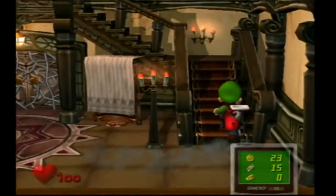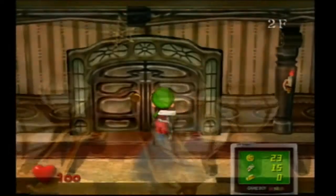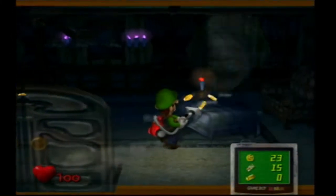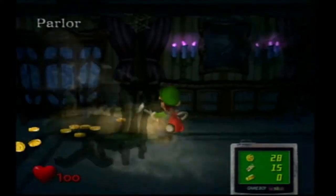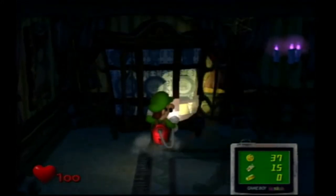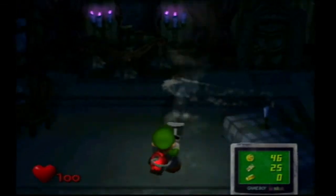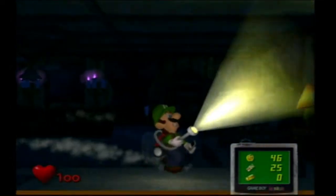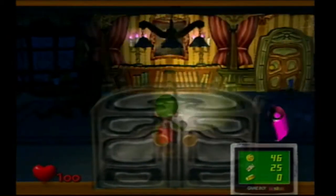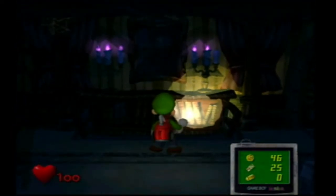Here are some of the collectibles you get in this game. Coins - if you see on the bottom right where your Game Boy Horror is, you have coins, dollar bills, and gold bars. On the bottom left you've got your heart - we're at 100. Whoa - poison mushroom! Poison mushrooms make you lose 10 coins and you shrink, so you can't use your vacuum. Speaking of which, we want to use our vacuum right here.